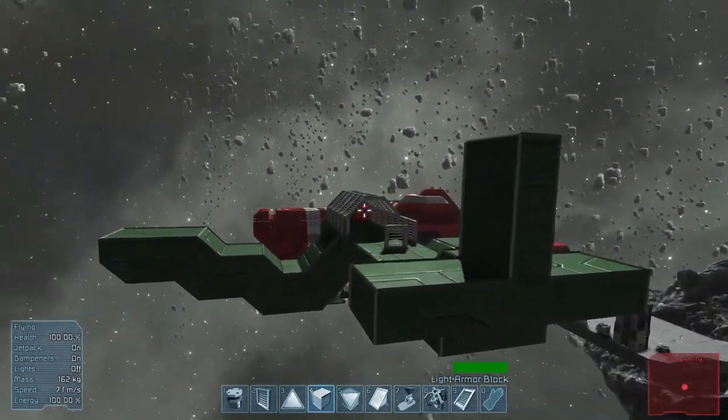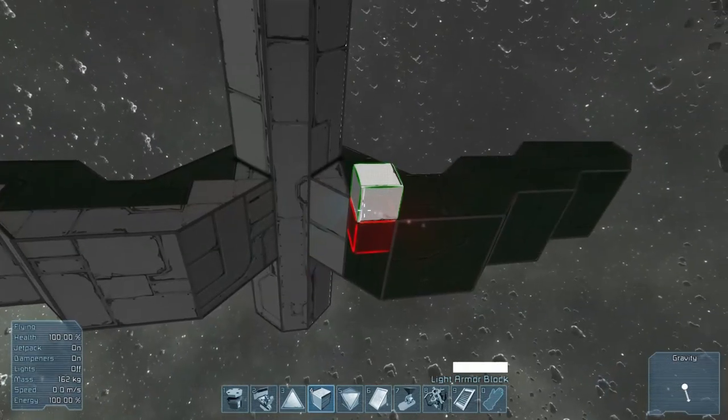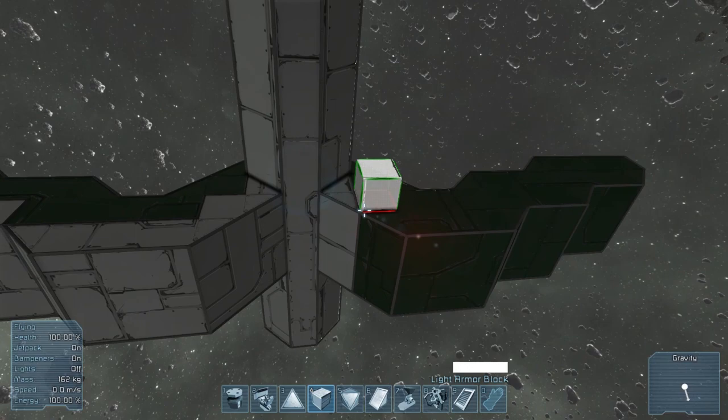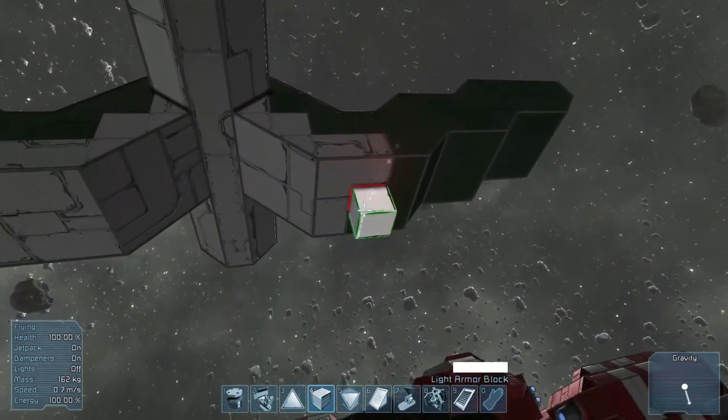With the tail portion I made it quite similar to the biplane, but the biplane had a lot of catwalks going on. Rather, I wanted to keep it in the same design as the rest of the plane this time by just using blocks.